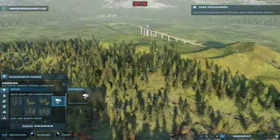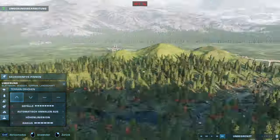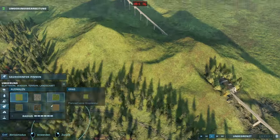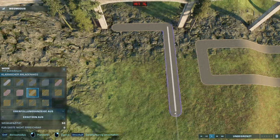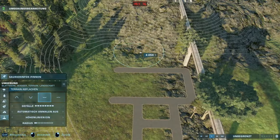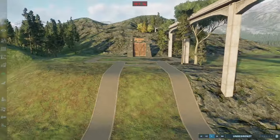Right now in the speed build you can see me doing a plaza that is supposed to connect my build and the rest of the park with Jurassic Tom's build, which was the 4th build for this park. In between my two turns, 5 builds have been created in this park and all of them are incredibly amazing, unique in their own ways, and I always had a great reaction to them.